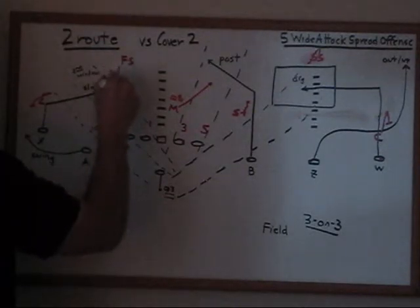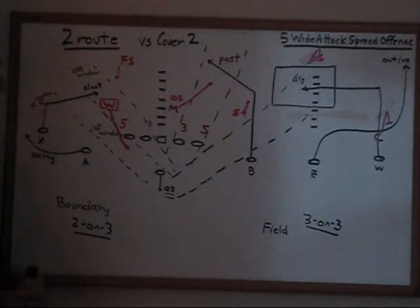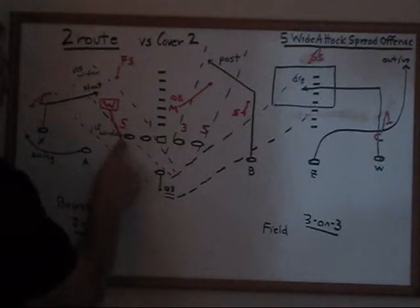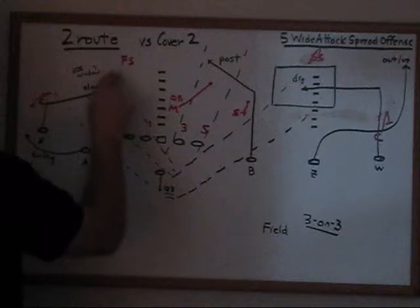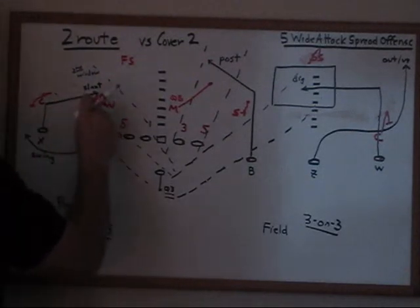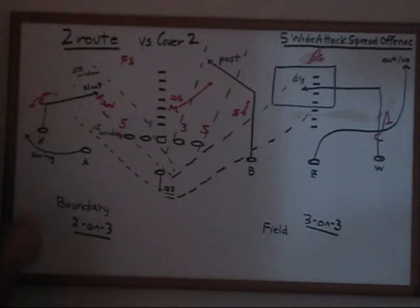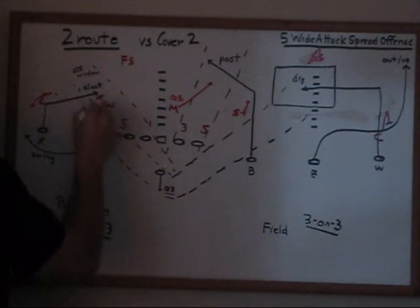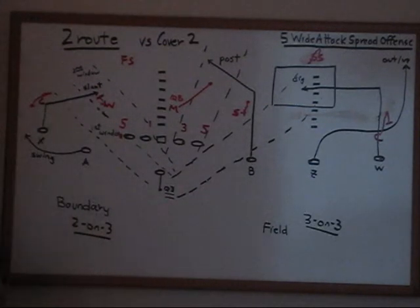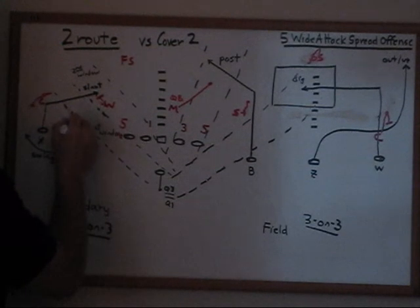The safety is going to come down, but he'll have to move a long way over into the boundary to play that slant route. If the Will linebacker decides not to blitz and backs out, the quarterback can go to the first window or make a second window throw. If the Will just turns to wall him, the first window is still open. Against two deep, the quarterback knows it's going to be a quick throw — he can take a one-step drop if he likes, or take a quick one-step and know he's throwing that ball fast into the first window.